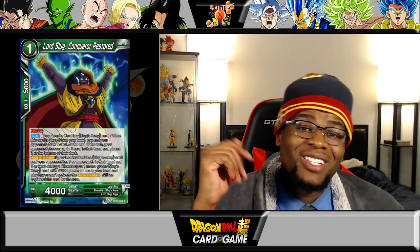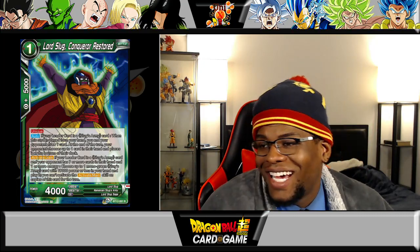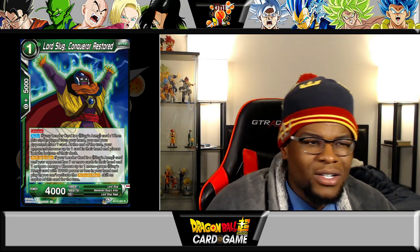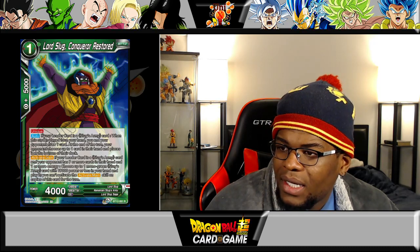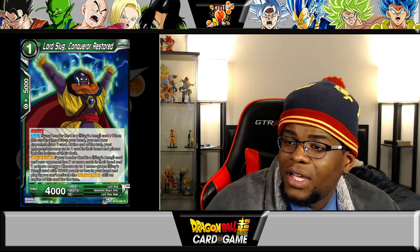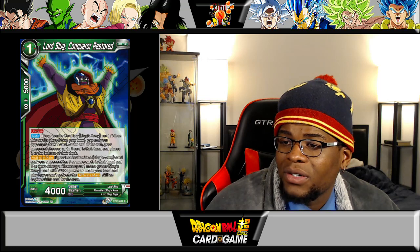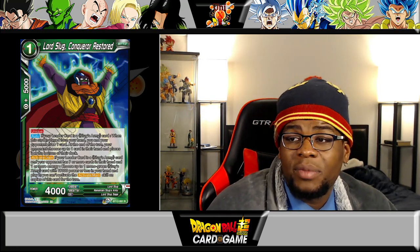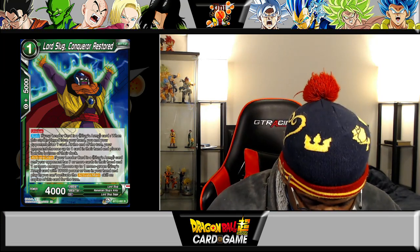If you've got a Slug deck, join the Discord and talk to me about it because I feel like it's super flow — the extra draws and extra discards kind of balance each other out. Activate main: if your leader card is a Slug's Army card and your opponent has seven or more cards in their hand and one or more energy, choose up to one mono green Slug's Army card with 19,000 power or less in your hand and play it — for the rest of the turn. This is actually going to cheat into play very well and I'm excited to see which cards it does best for.